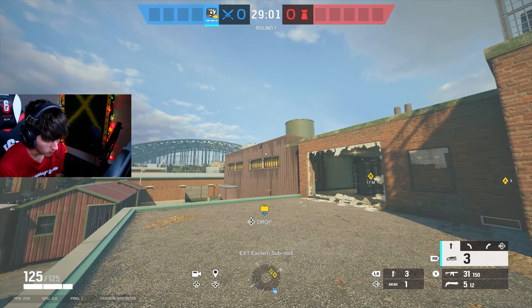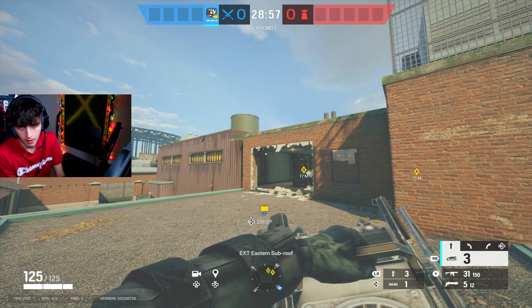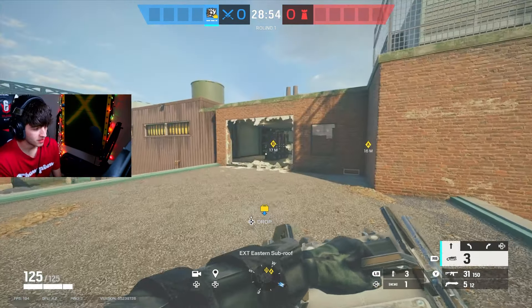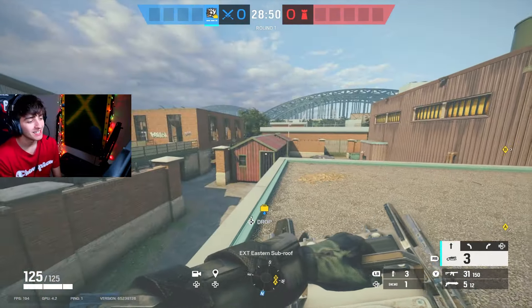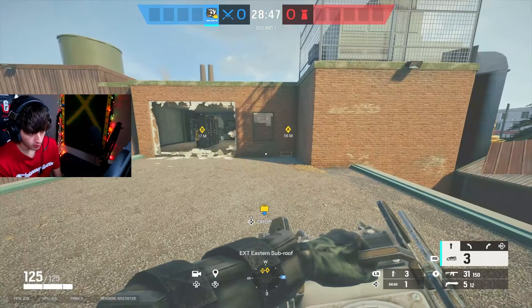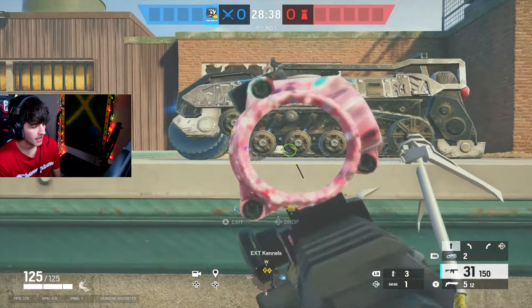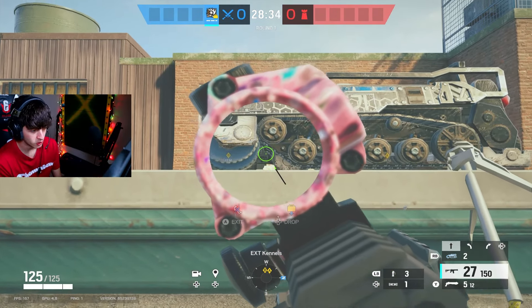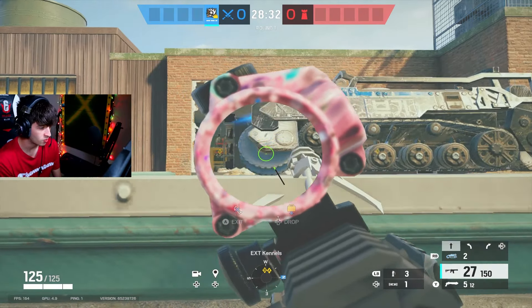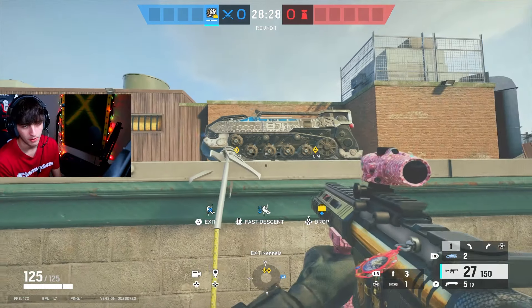This next tip is going to be with RAM, and you can do this on just about any balcony window. Imagine you're on Clubhouse attacking the main breach. Before you open the breach, you can throw a RAM device down right here. You can use it like a mirror — it's completely bulletproof, you can't shoot through it right now. You can swing left and right super fast, so you can easily get yourself so many free kills.